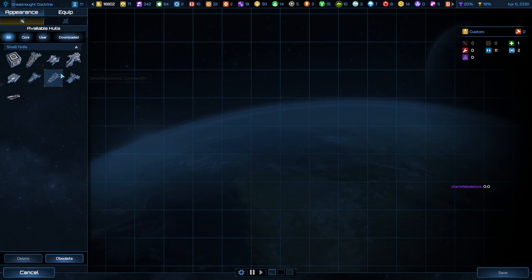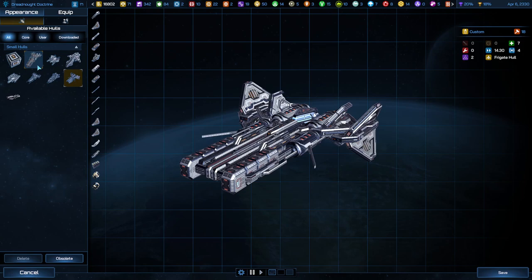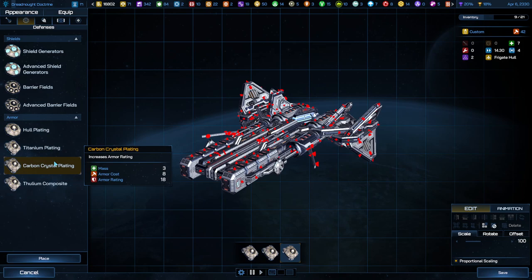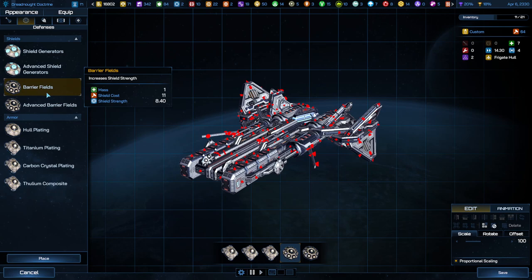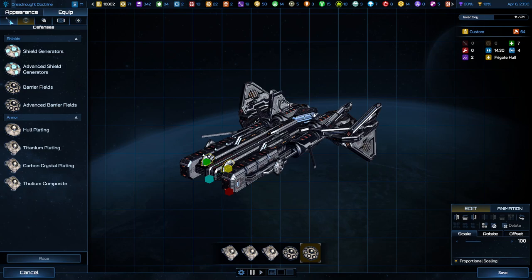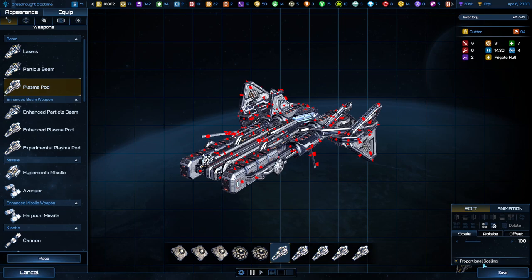New design — we're going to do Frigate, Start New Design. We'll do this one. Same thing: I'll do four of these to get to 12, back up one, go to barrier fields, and for weapons on this one I'll do beams. Okay, save. We'll call this A2.